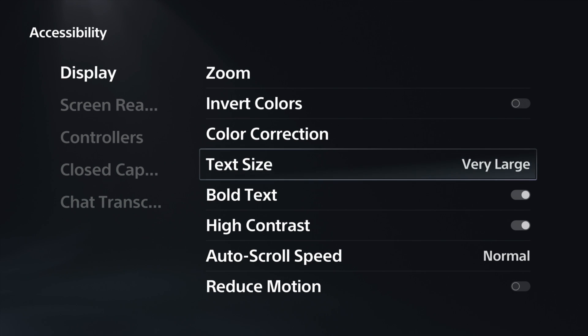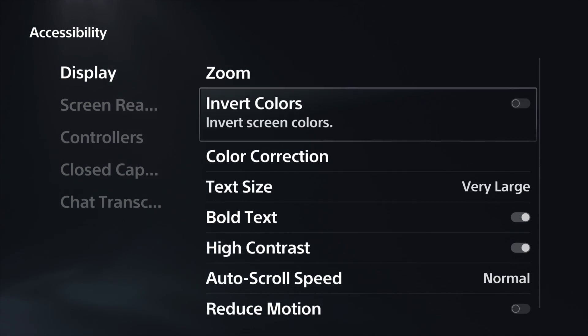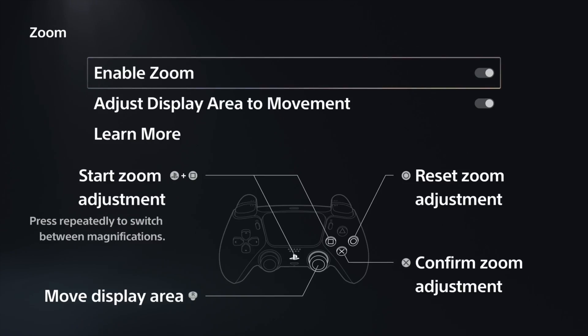My PlayStation menu looks a little different because I have bold text, large text, and different color contrast settings enabled — high contrast, things like that. You can explore these settings; I covered some of them in my initial unboxing and first impressions video. But today we're going to cover zoom. You can enable it right from here, and when it's enabled, you'll have a diagram at the bottom showing you how to utilize the zoom feature and what buttons will do what.